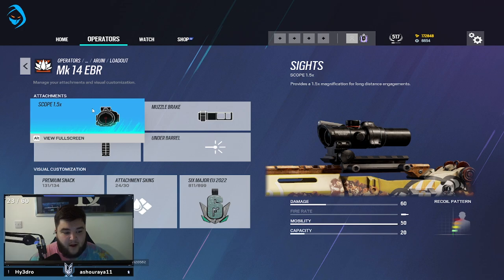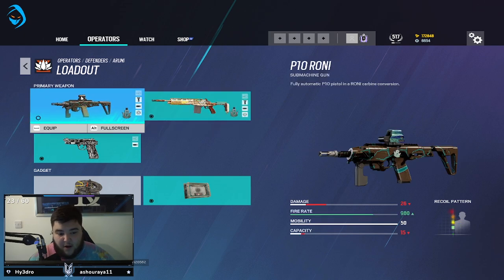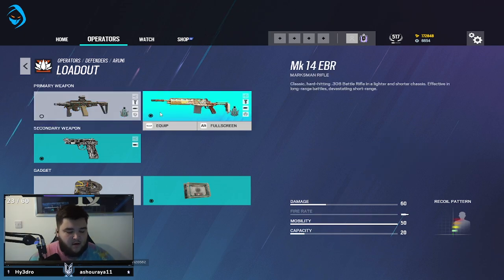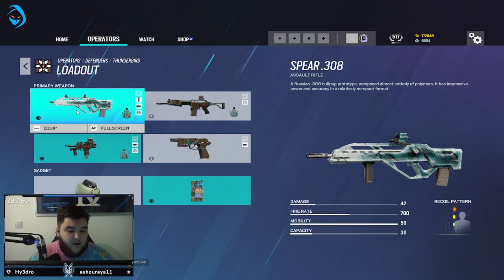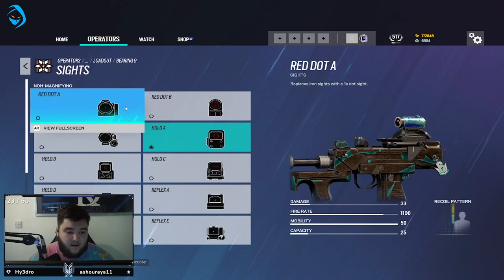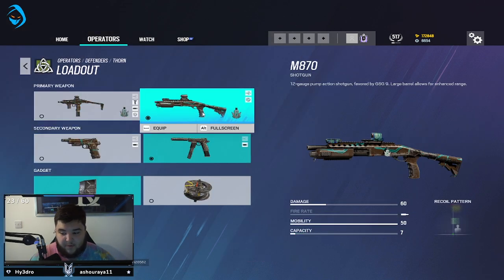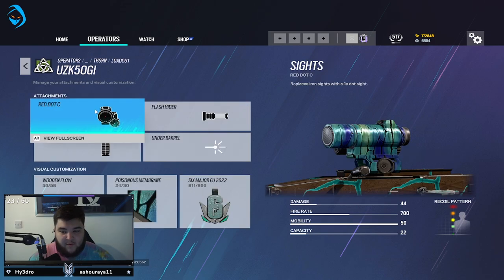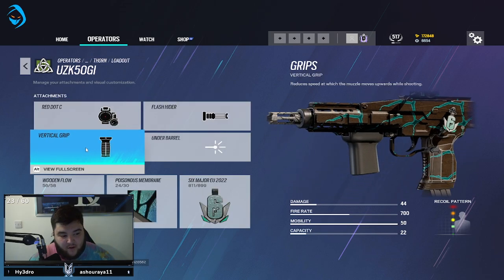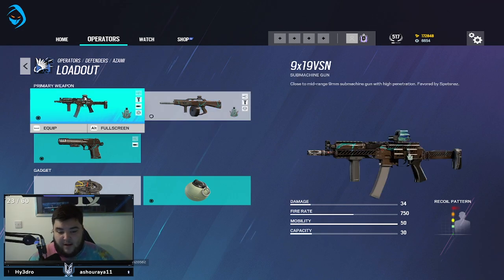Luison: Hollow, flash hider, and vertical grip. Aruni: 1.5x on the DMR with muzzle brake and vertical grip. I don't use the Roni much on Aruni because the DMR is just so much better. Thorn: Hollow with flash hider on the Spear, and Hollow A with flash hider on the Bearing-9. Horn: currently have the shotgun equipped — Reflex C with laser sight and the CZ. If using her primary it's Red Dot C with flash hider and vertical grip.